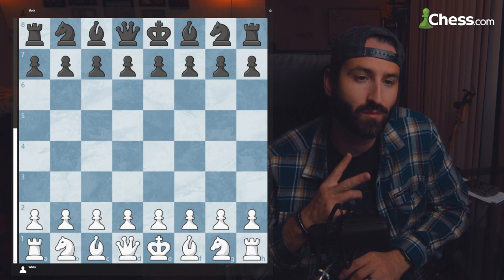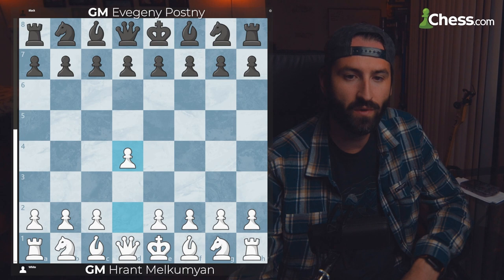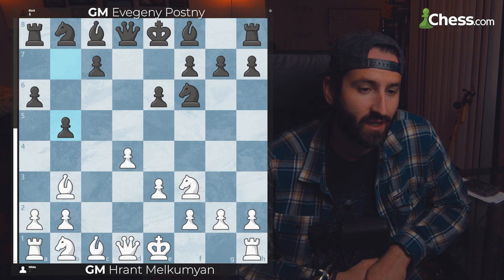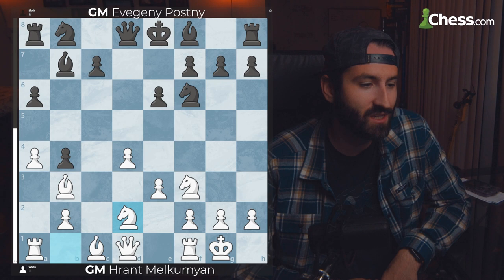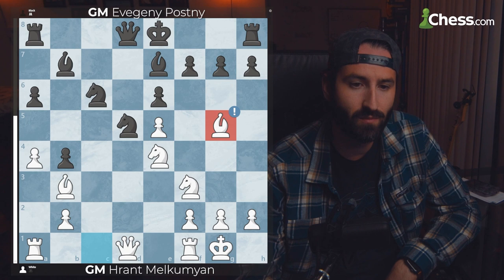Our very first chess game featuring this strong Octopus Knight is between two very strong players, Perrant Melchumjan versus Evigeny Pasney. They're playing the Queen's Gambit Accepted, playing the opening moves as close to theory as possible. You can see the eval bar on the left isn't really moving an inch, so they're playing basically perfectly in a drawish position.